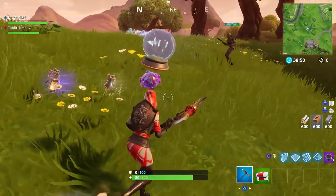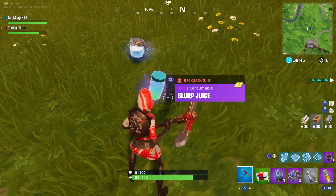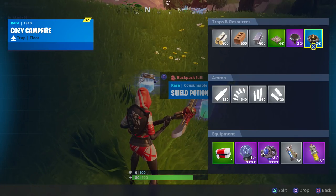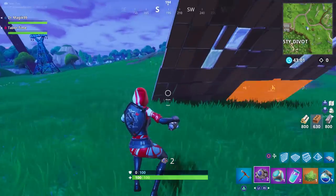So that begs the question — should this even be changed? I sincerely doubt this is an easter egg, but how awesome would it be if this was an intended effect? A hidden golden llama, if you will. I guess if they thought getting 1,500 material was overpowered, I'm sure they'll be slapping themselves on the forehead over 1,800 material.